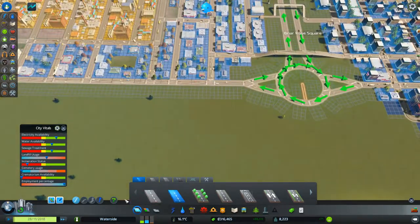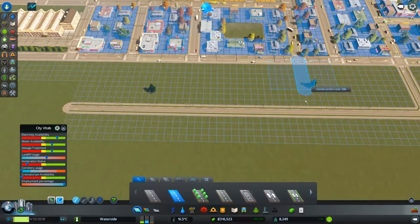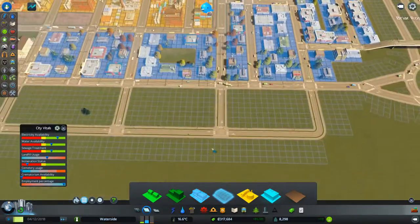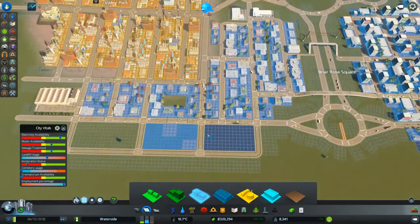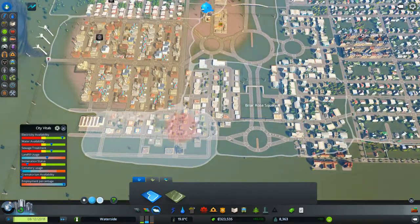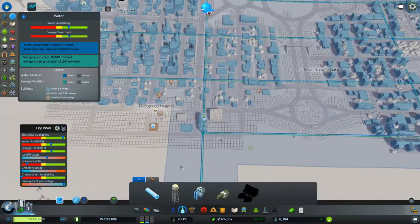We'll have some ordinary roads here for the moment. I'll just turn off the one-way system and keep it shallow here — reducing the number of road junctions a bit. Coming this way, we're going to go high density but not over the top — actually a mixture of high and low density because of the traffic flow here. We'll put in a new zone here and push it up a little bit. We're also going to put some leisure in here to get the leisure specialization going.